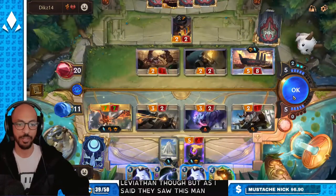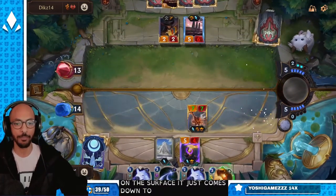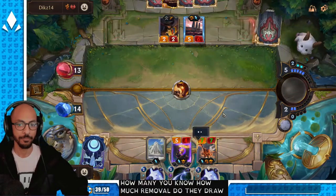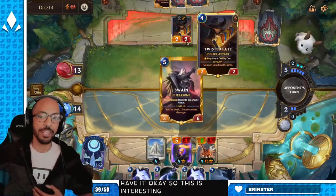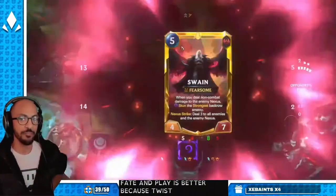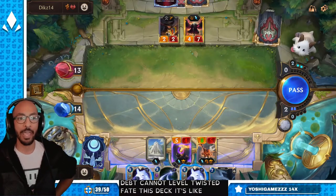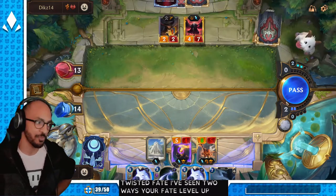This matchup is a lot harder than it looks on the surface. It just comes down to how many threats can you generate versus how much removal they draw. In this matchup, having Twisted Fate in play is better — because Twisted Fate dying means they can play another Twisted Fate for red card or gold card. This deck cannot level Twisted Fate. As all the time I've played Swain Twisted Fate, I've seen Twisted Fate level up three times.